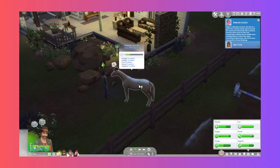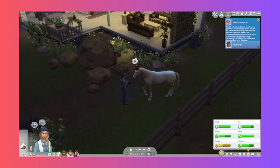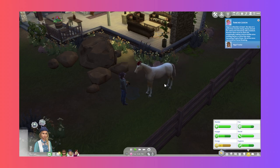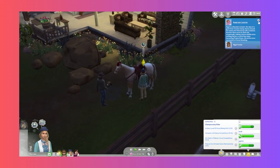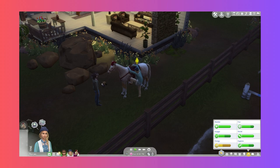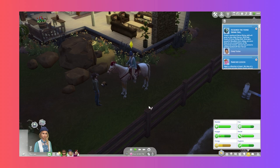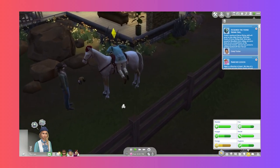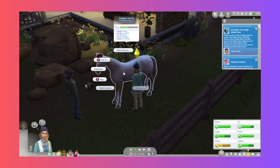So if Thunder's a mare we should really get a stallion - maybe we should do that next. No, don't go to bed yet - I want you to ride! Just before bed, go on. Cindy acquired the riding skill - her newfound horse riding skill will grow as she rides horses. With high horse riding skill, Sims gain powerful moodlets from riding, are more likely to win competitions at the equestrian center, and are less prone to getting bucked off.